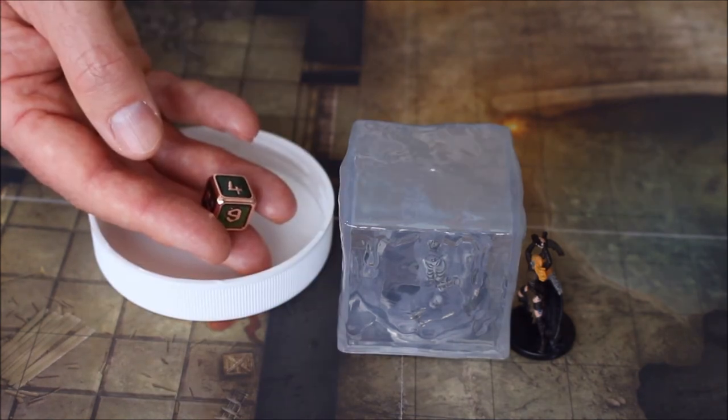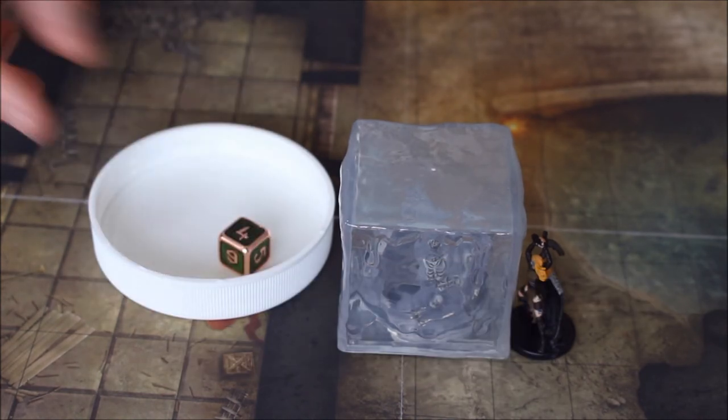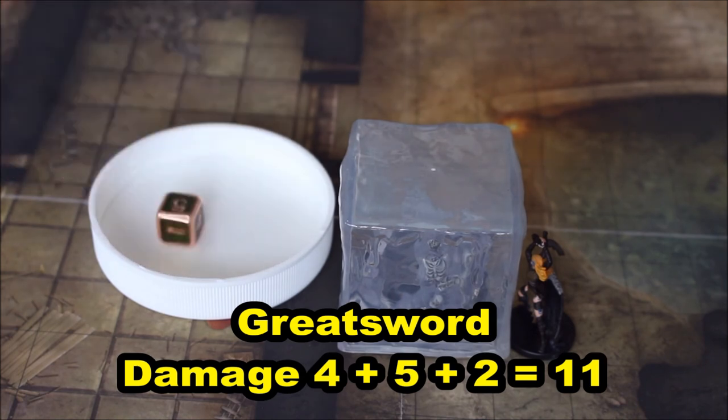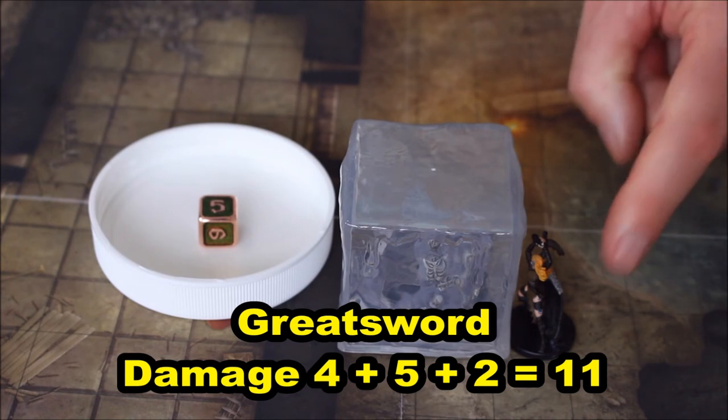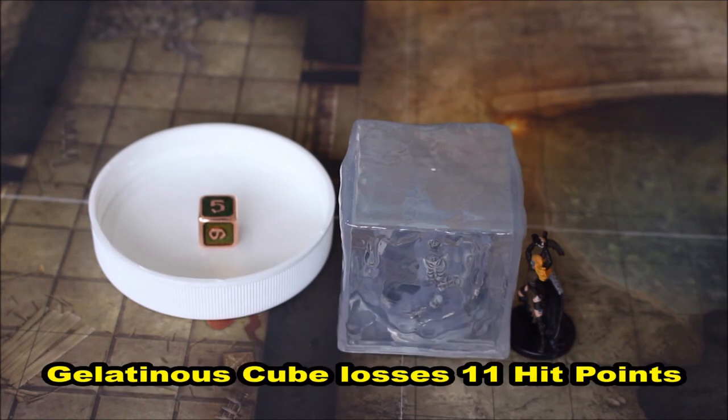When you hit with your greatsword you're going to be rolling damage next. Roll 2d6 plus your strength modifier for damage. I've rolled a 4 and a 5, so 4 plus 5 is 9, plus the strength modifier for my fighter here, which is 2. So that is a total of 11. Your greatsword attack does 11 slashing damage.